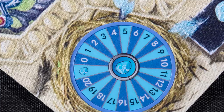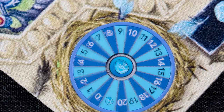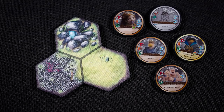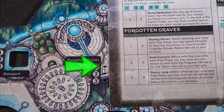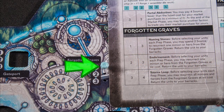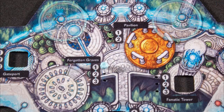The round starts with an event card being drawn and played, then each player gains source. On turn one this is five, but by turn four it is eleven. Source is used in the market phase to buy terrain tiles or mercenaries, and in the build phase to upgrade your fortress. The cost for each upgrade is shown on your reference card — pay the cost and place a pin in the board to show the upgrade.